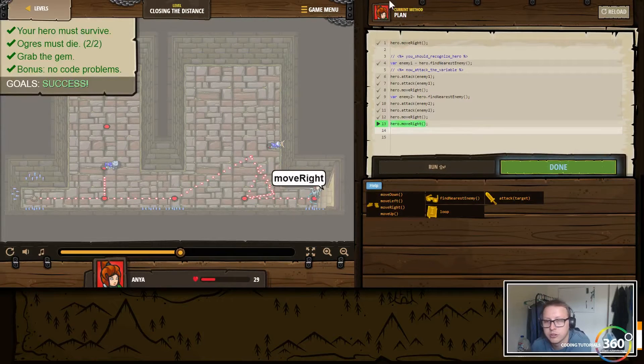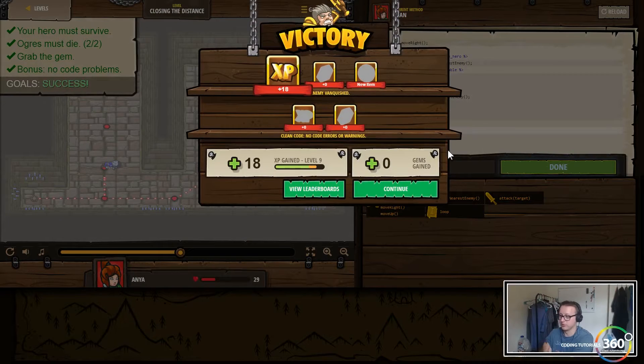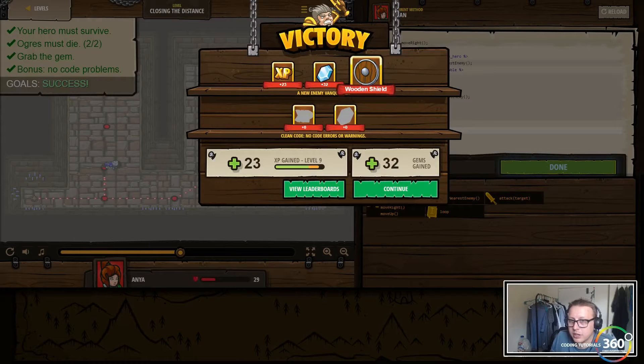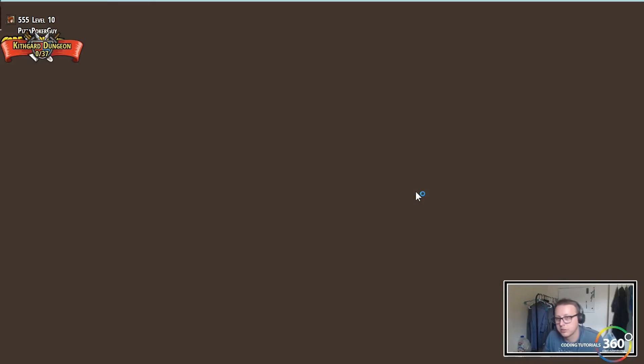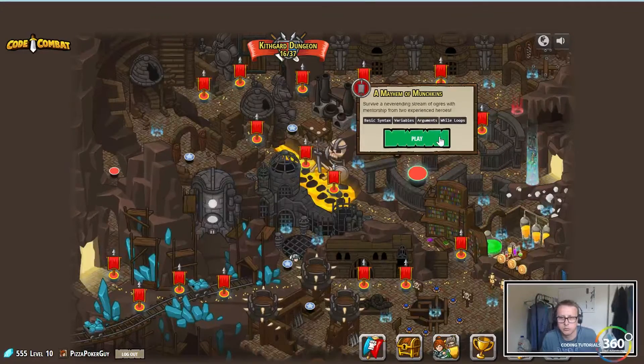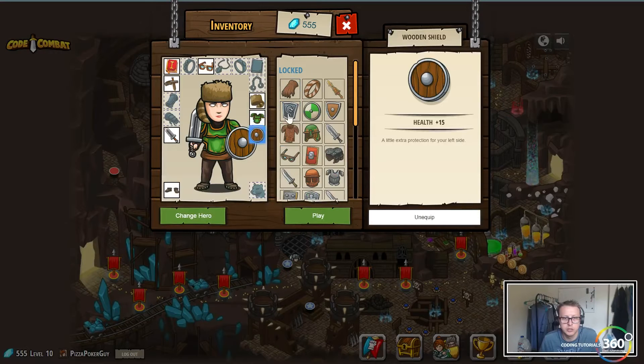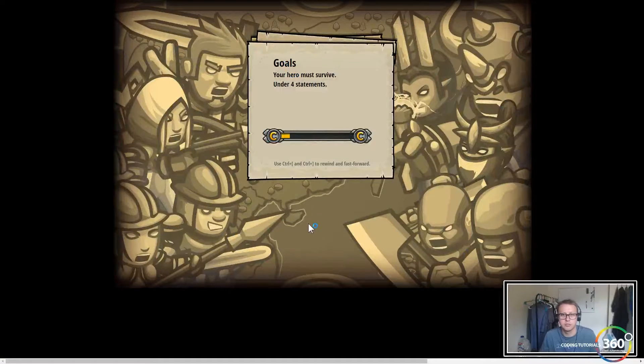We completed the level, but it looks like the archers only take one hit. So in the future we can just know we only need one attack — one less line of code. We got a new item as well: a wooden shield, hopefully that'll deal with some of the damage. We're getting a little beefier with our shield, plus 15 health.